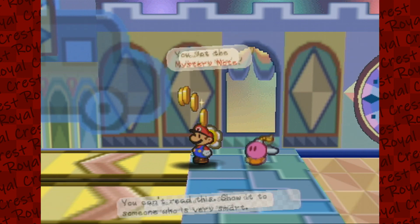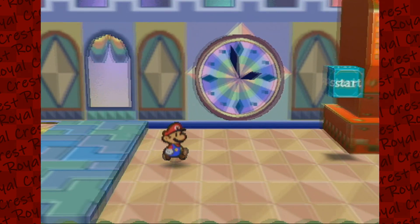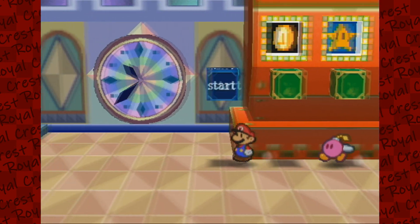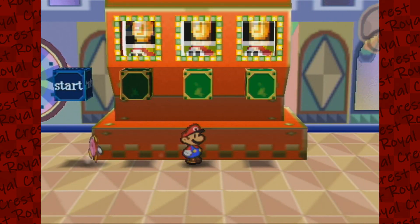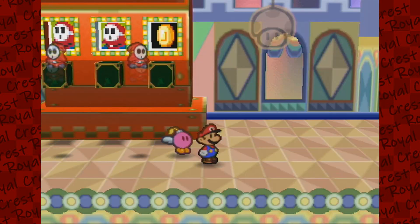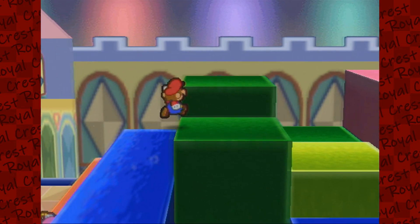You can't read this — show it to someone who is very smart. There is a slot machine here, and a War Guy... Spy Guy? One, two, three. Two guys and we don't even get the coin! That's stupid. Let's continue onward.